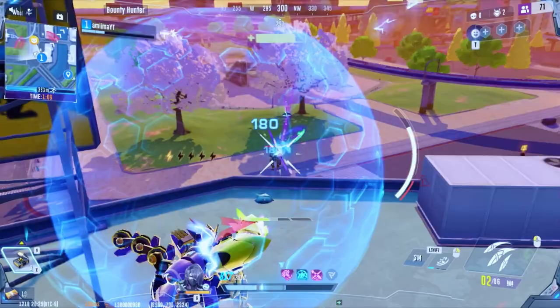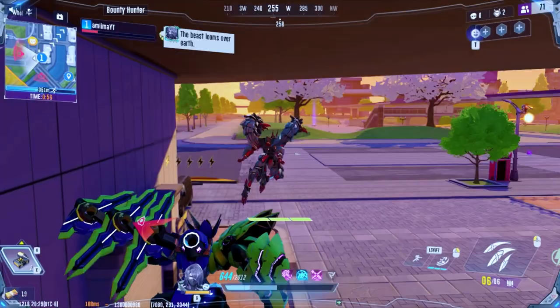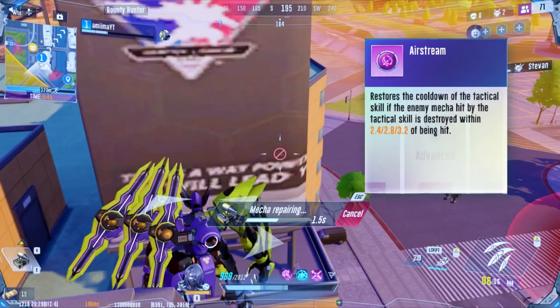Moving on to Propulsion modules, we have Timely Rain. When landing a successful secondary, the instant and natural recovery of the shuriken gauge is increased. With this module, you pretty much get a full charge back for each secondary you land, making this the most consistent Propulsion module for DPS. Airstream extends the time window for triggering Heartbreaker, increasing your chances to instantly recover your dash on enemy elimination.